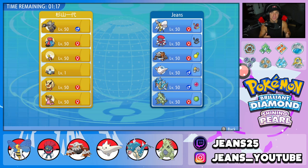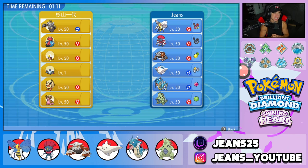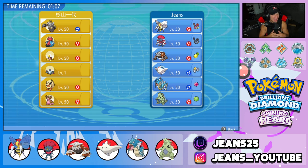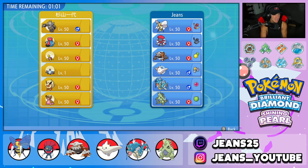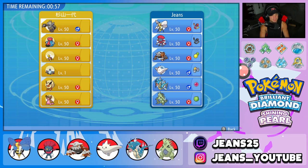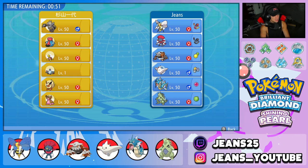Hopping into battle one — I waited 40 minutes for this first match because BDSP is dying out and there aren't many opponents in the Coliseum. Going up against a cool team featuring Dusknoir, Probopass, Shuckle, Flareon, Gastrodon, and Magnemite — who I'm guessing is probably Sturdy with maybe Endeavor.